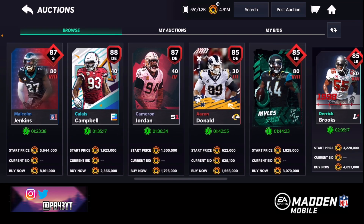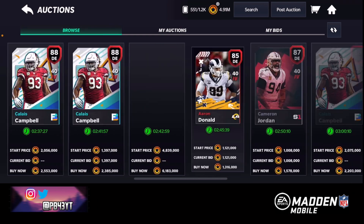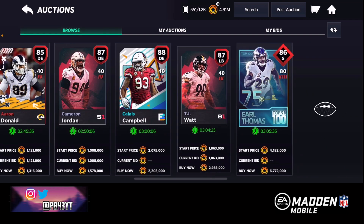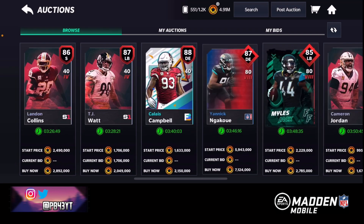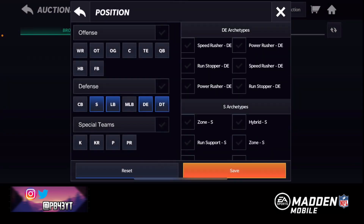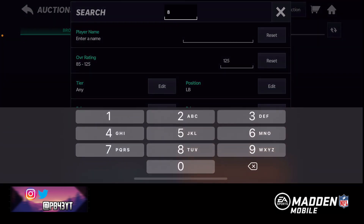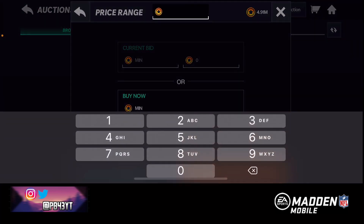I already sold that card before so I'm not gonna buy him back. I already have that Miles Jack on my team. Aaron Donald's looking pretty pricey. I mean my team is worth a lot of coins to be honest - I really wanted to sell it, but we're not looking to sell it, we're looking to upgrade our squad. Let's go linebacker - let's go 84. At 850K - what about safety or defensive tackle? Is there even any positions that are 84?